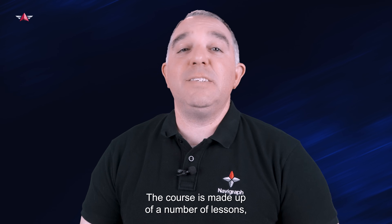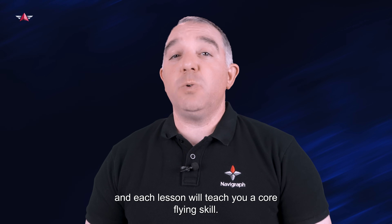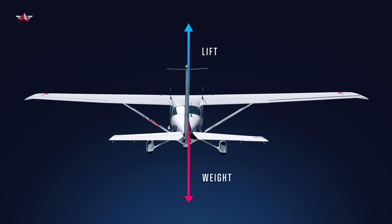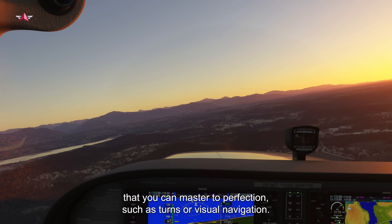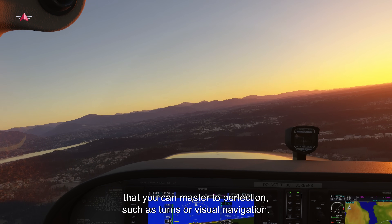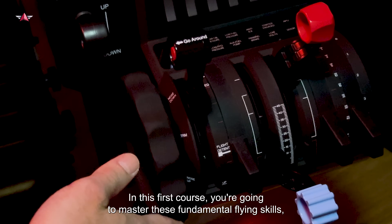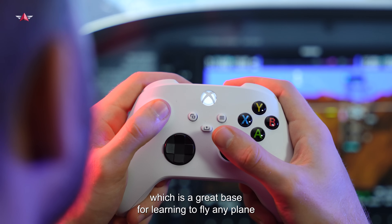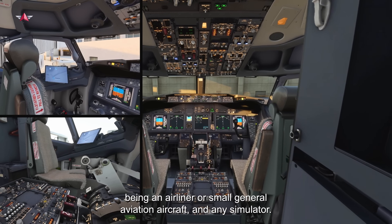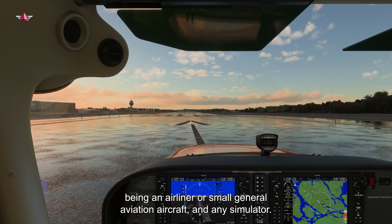The course is made up of a number of lessons and each lesson will teach you a core flying skill. A core flying skill is a specific maneuver or flight procedure that you can master to perfection, such as turns or visual navigation. In this first course you're going to master these fundamental flying skills, which is a great base for learning to fly any plane, be it an airliner or a small general aviation aircraft, in any simulator.